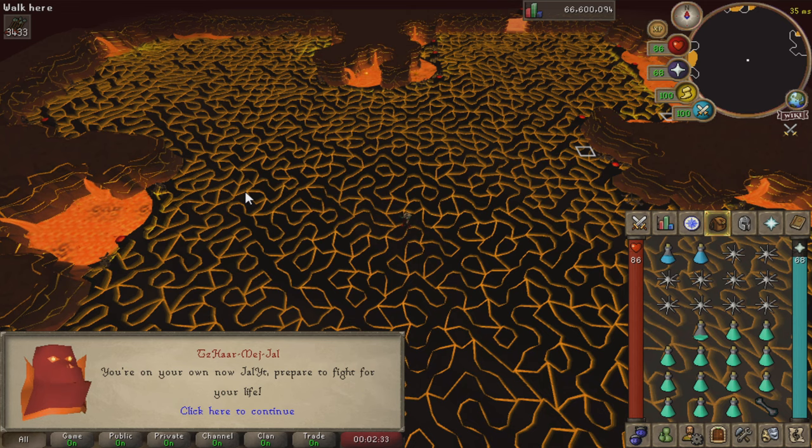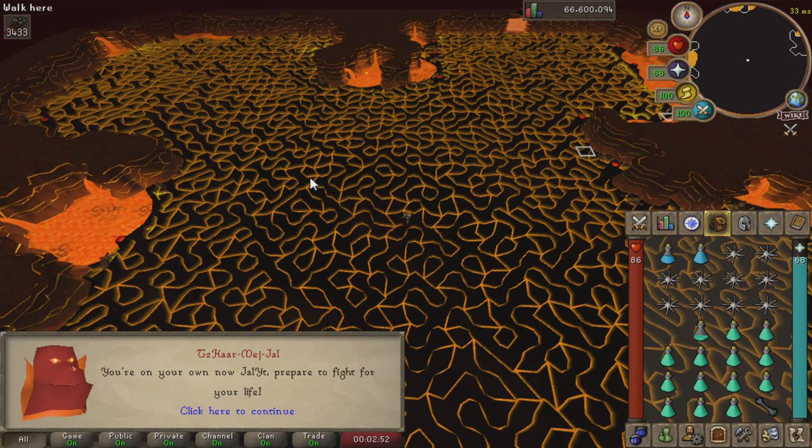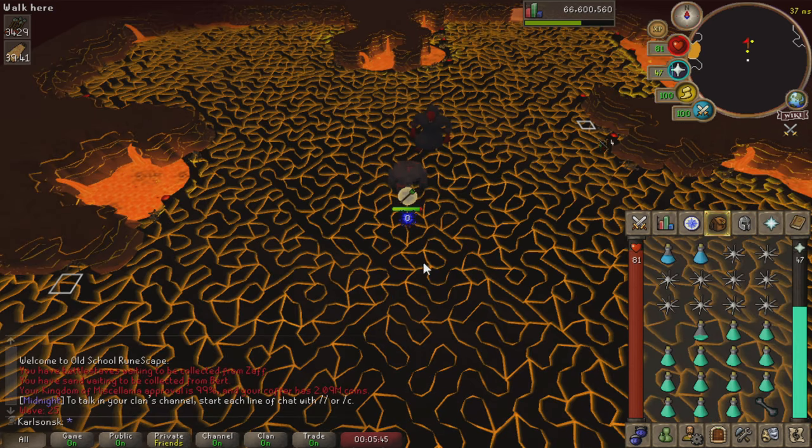Here is what pausing the cave actually looks like — just had to go get some water. If you try logging out midway during a wave, it will tell you it will pause after you complete the wave. Here's the actual message you get when you pause the cave. If you complete the wave and then log out, you'll get sent to the center upon logging back in, and nothing will spawn until you click continue. In some cases you can use pausing the cave to your advantage.